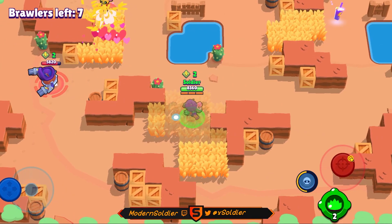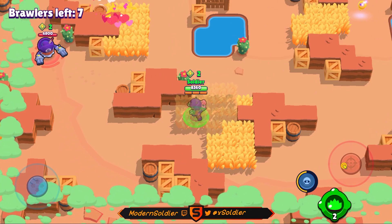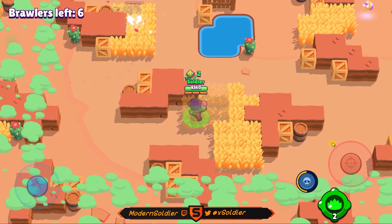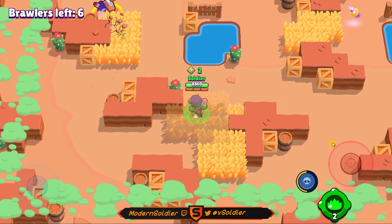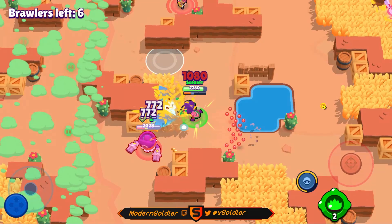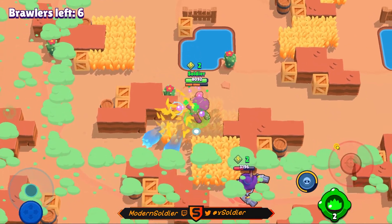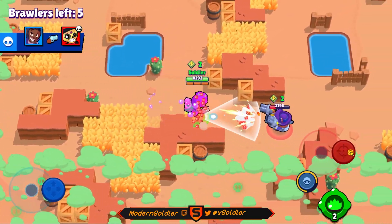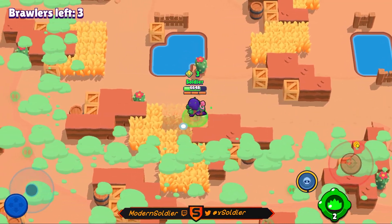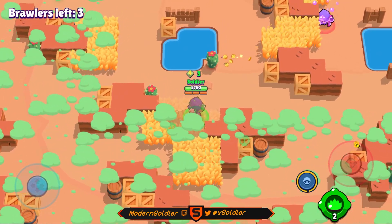I see an energy drink over there and it wouldn't surprise me if a tank in the center is using that as bait, so I'm not going to go near it. I'm going to keep my eyes on the fight between Daryl and Poco — the Daryl is rolling out onto him, and an energy drink spawns right there. I come out, grab the energy drink, then catch up to Daryl in the storm using my speed and finish off the kill nice and easily.